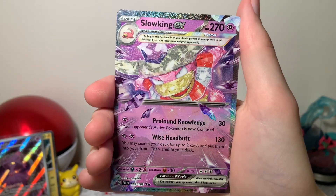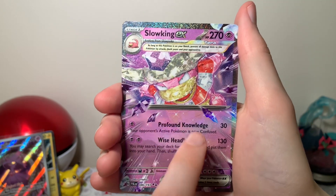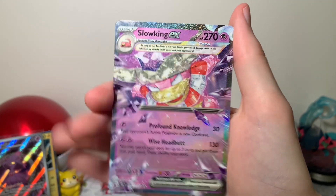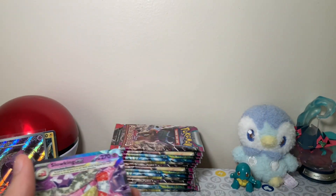These are just like the Triplet Beat cards — you can kind of see through Slowking's body and everything. They're keeping that up; it wasn't just a Japanese card thing. So that's always nice. Let's get that in a sleeve as well.